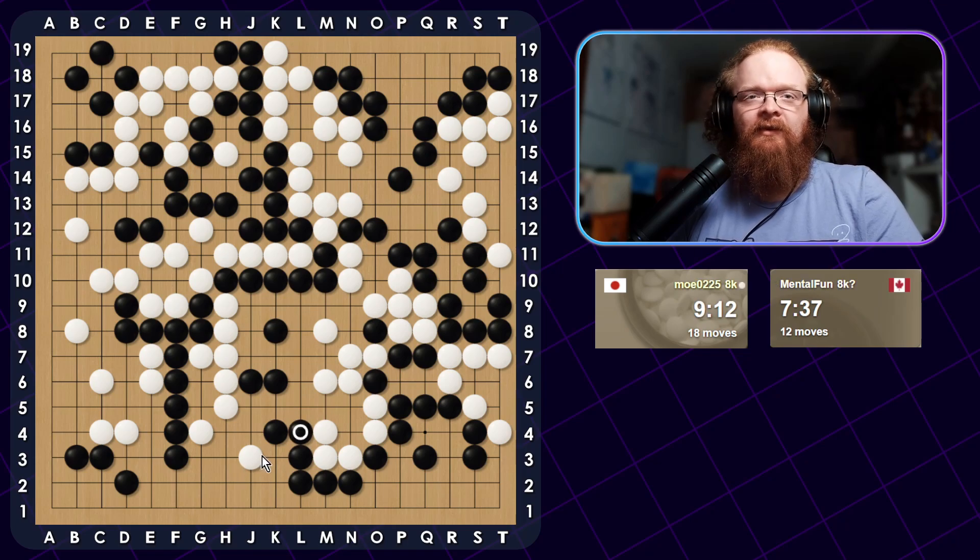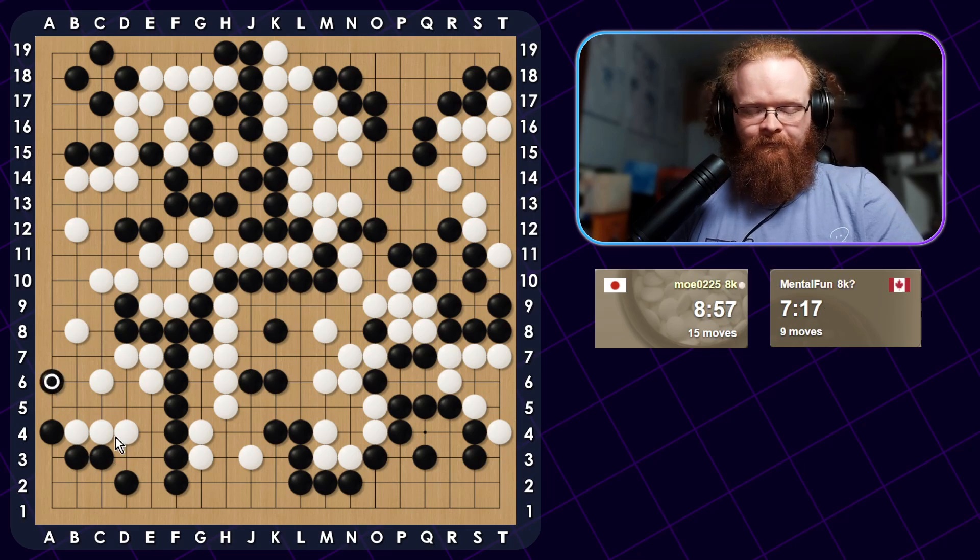We'll play this one. Because if he turned, maybe I would want to connect. He can capture that. So I'm just going to extend down — this ensures my group on the left is alive. And we can just play an endgame move here — this should be fine. This also makes sure I have plenty of eye space. That's a questionable move. I guess I can just jump here and get rid of more territory. And extend. This looks good enough for me.